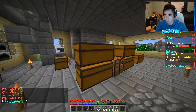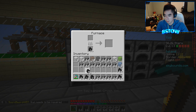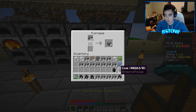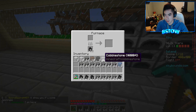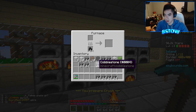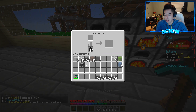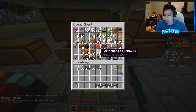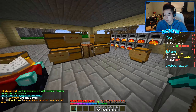Let's go ahead and put a bunch of these in the furnaces — we'll put 16, that should be enough. Boom, boom, boom, and we have a bunch in there. Let's stack the rest of these. Let's put the cobblestone in here and then we can start working on the spawner.